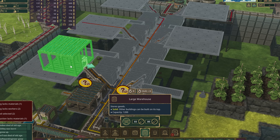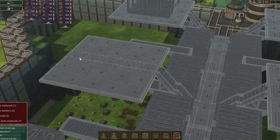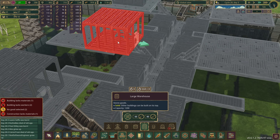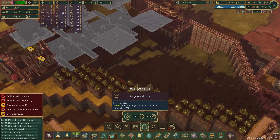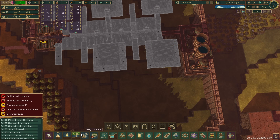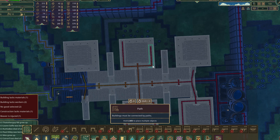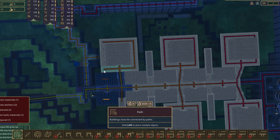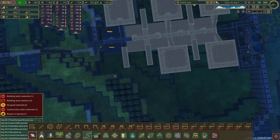We are going to unlock the large warehouse — 250 science, bang, we've got that, no problem. These take logs and planks, and we have got logs and planks all day long. We could pop them like that — is there a path going through there? Let's use this tool here and get rid of that carefully. We could pop those up there, have this little path run around, and then expand off the back as well. I'll add that platform, run paths around here, and then of course at the back we'll remove some paths when we're ready to build up.